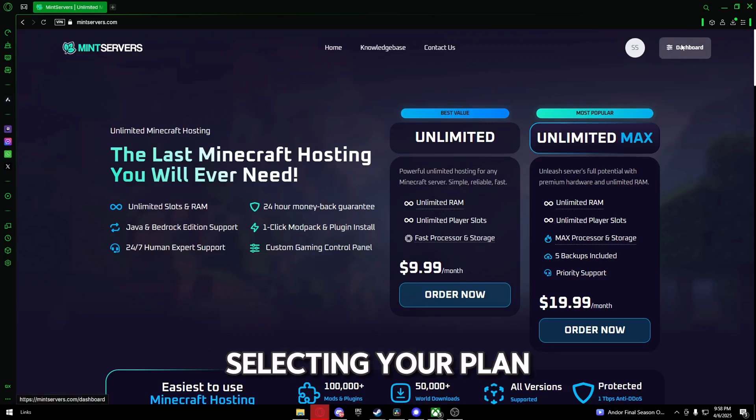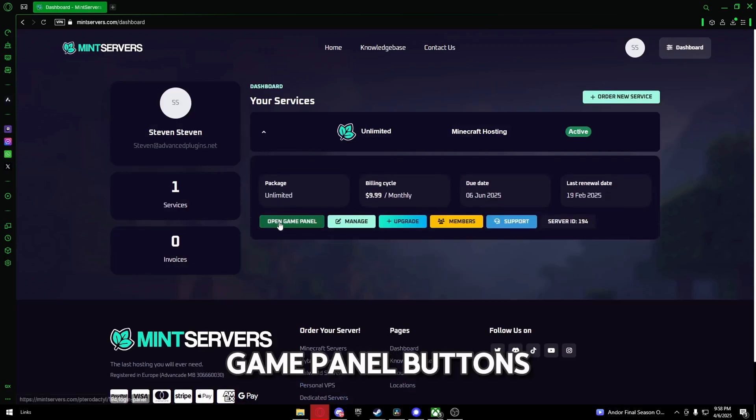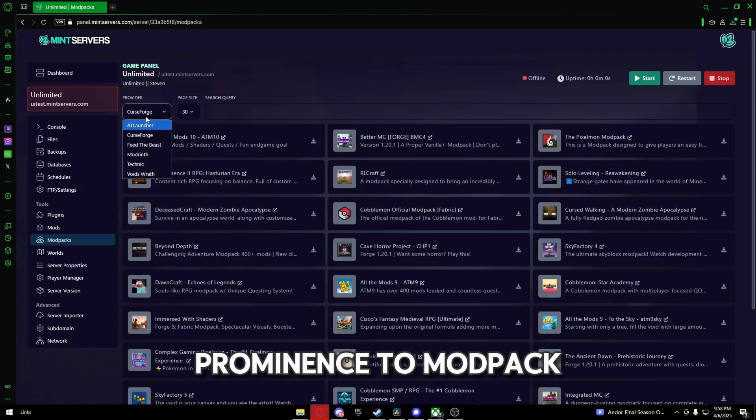Now let's set it up. After selecting your plan, go to your MintServers dashboard. Here, click on the Game Panel button to access your server's control panel. On the left-hand side, you'll see the one-click modpack's installer. Click on it and from the drop-down menu, select Curseforge — that's where the Prominence 2 modpack lives.